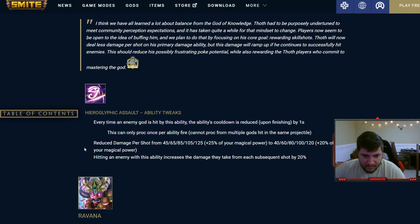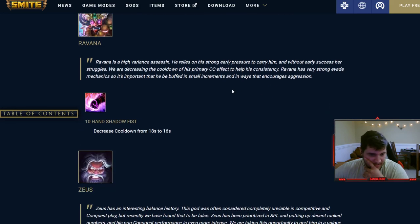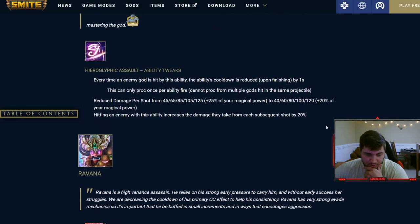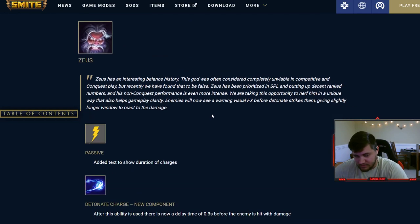After Thor lands from his ultimate, Mjolnir is infused with lightning for six seconds — each basic and ability applies chain lightning to enemy gods, dealing an additional 60 damage per hit plus 15% physical power, chaining to others for half damage. Thor's one also now: damage is reduced per shot by 5 + 5% magical power, but each subsequent shot does 20% extra damage. So if you land all three you're hitting significantly harder — a pretty big buff if you're skilled with his one.